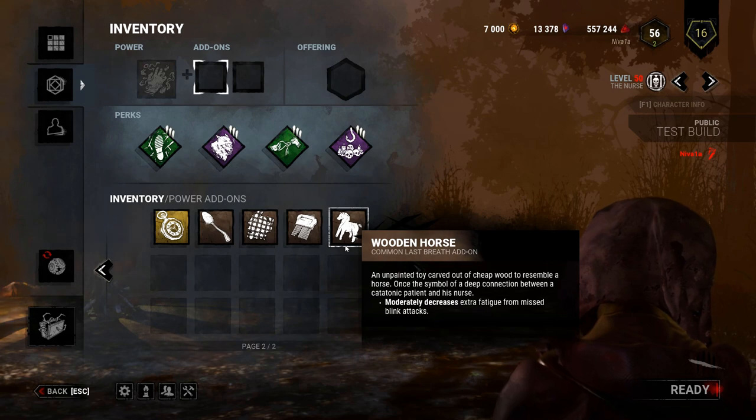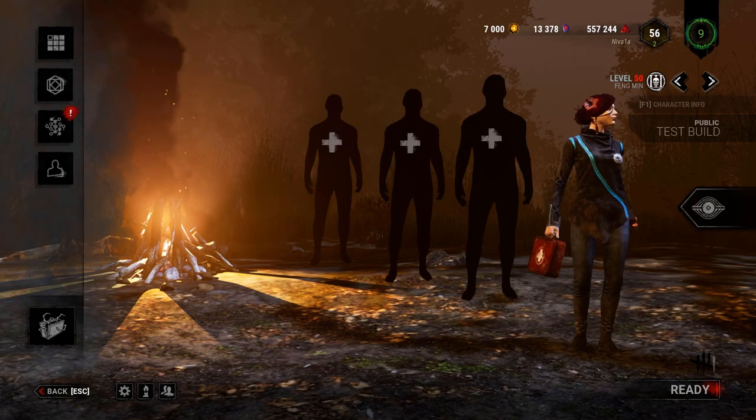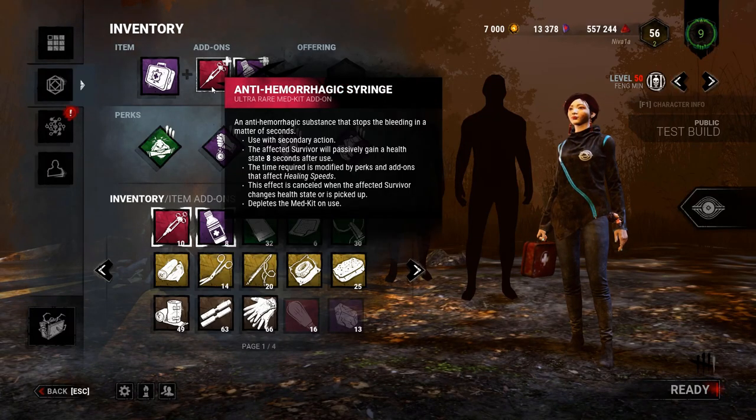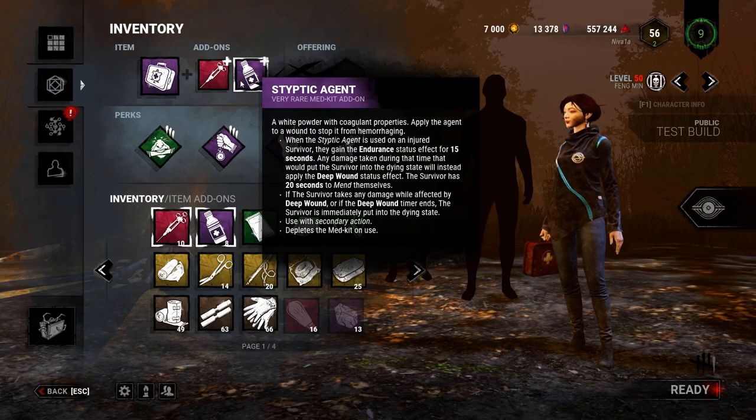And those are all her reworked addons. Nurse changes aren't the only big things in this patch — they have also adjusted the Medkit addons, Anti-Hemorrhagic Syringe and Styptic Agent, to be very different than what they currently are.